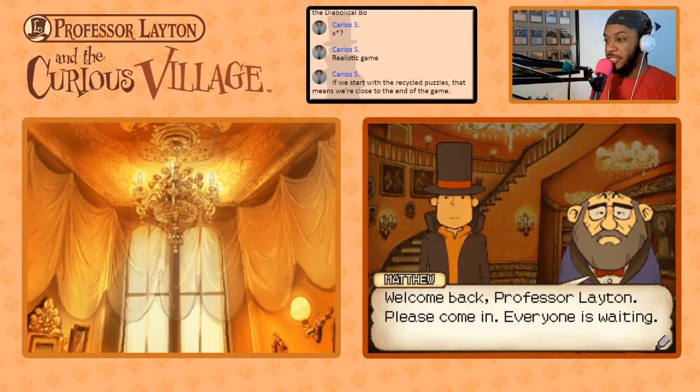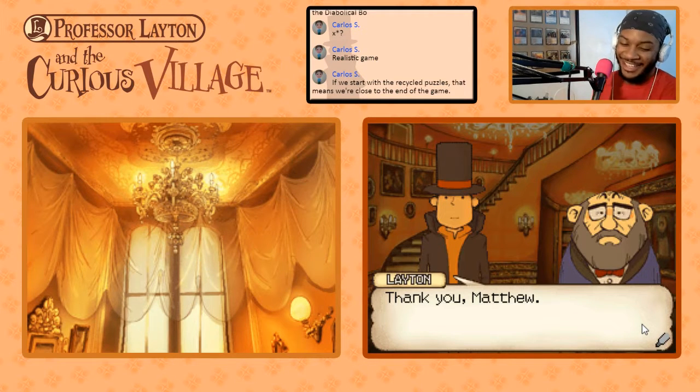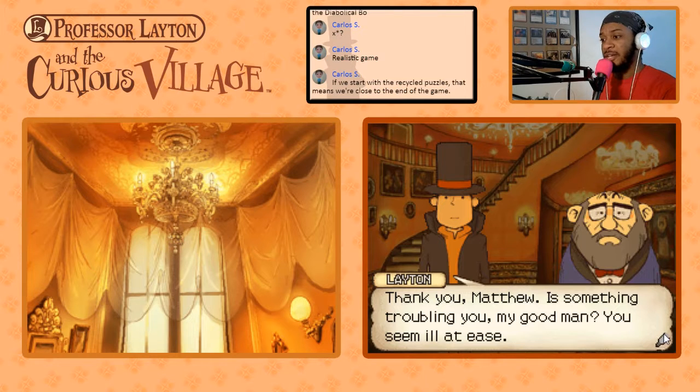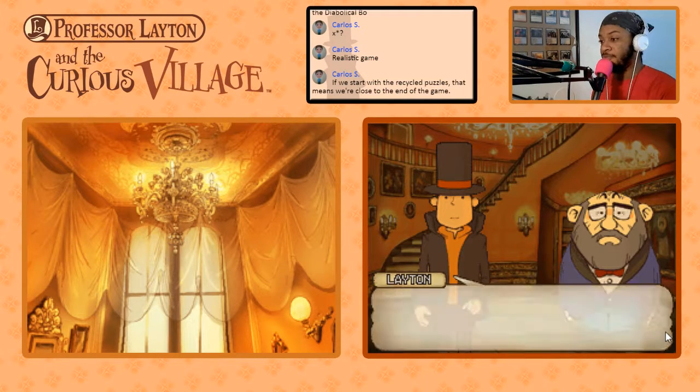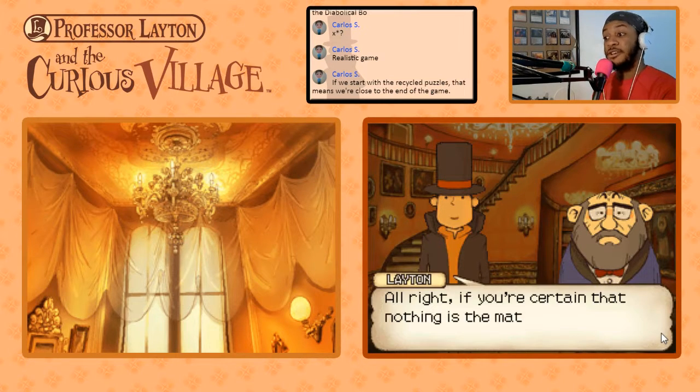'Welcome back, Professor Layton. Please come in. Everyone is waiting.' — wrong voice, sorry. 'Thank you, Matthew. Is something troubling you, my good man? You seem ill at ease.' Matthew says he's fine and directs them to the parlor. 'All right, if you're certain that nothing is the matter, we'll head upstairs.'